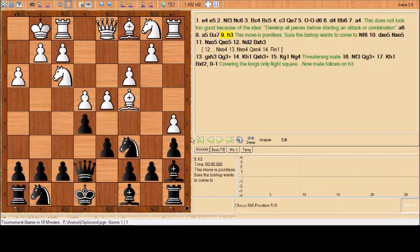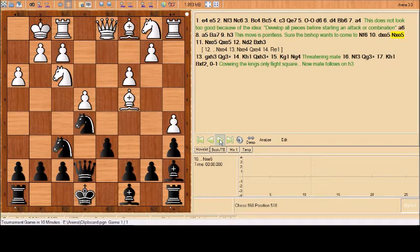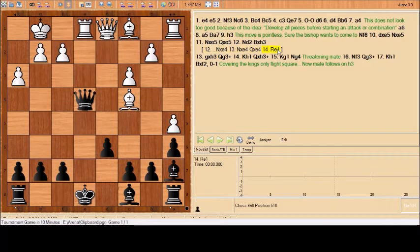After knight f6, d-takes, now the knight takes, and the knight is in the center of the board just where it wants to be. Knight takes moves one of the defenders away from the kingside and allows the queen to come out. Now black has three pieces developed compared to white's one bishop. Knight to d2, protecting the pawn. Black is not going to fall for knight takes, knight takes, queen takes, and then rook to e1 winning the queen.